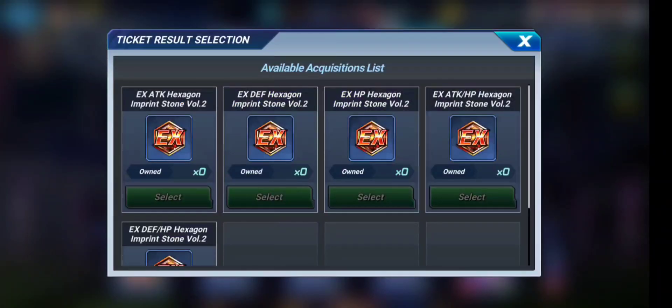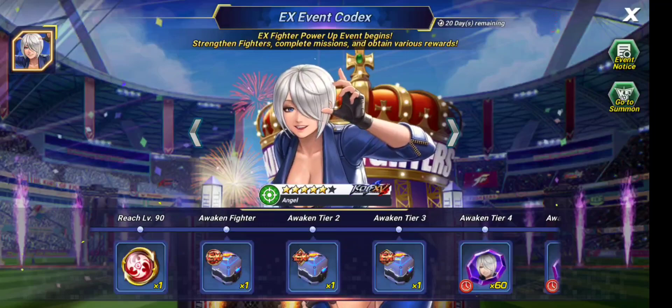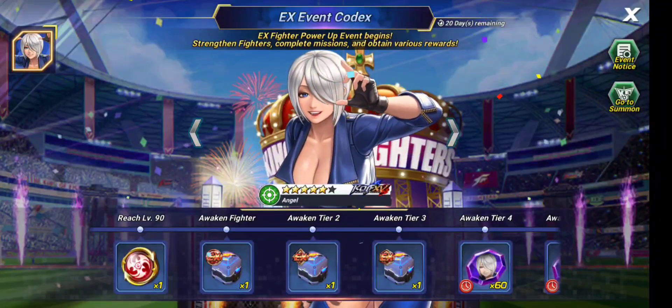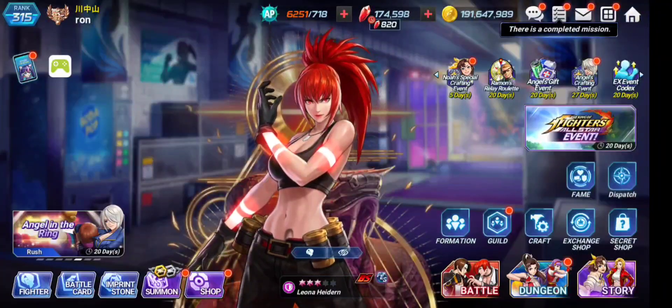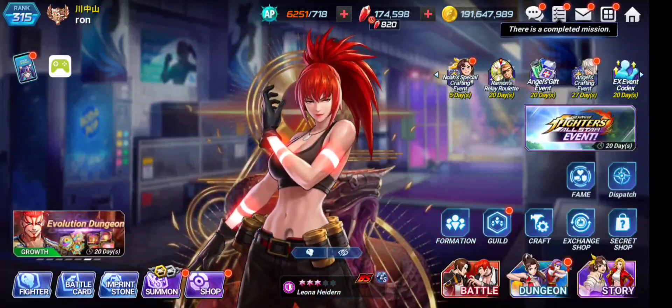We had crappy hexagon stones for EX-Q, but this active skill damage stone is going to be freaking good. If you have this character up to three-star, you can actually use this stone with Q as well, which is going to be amazing.